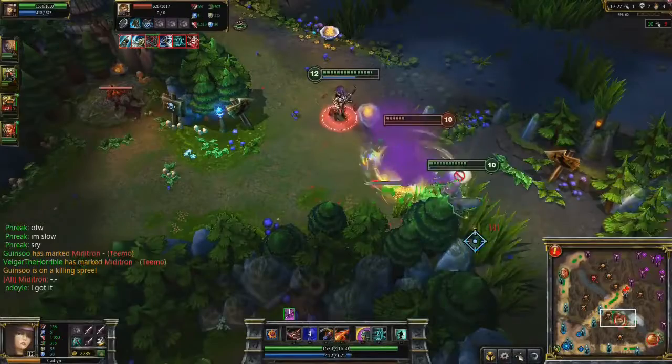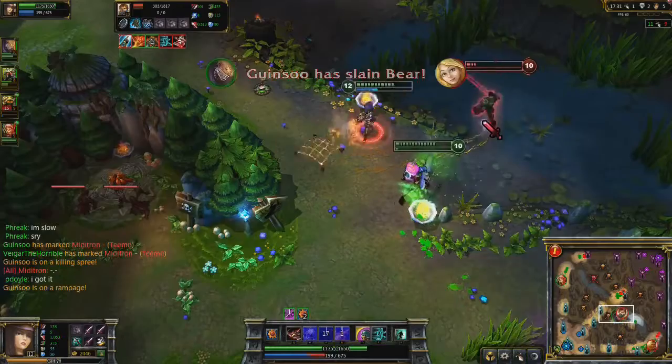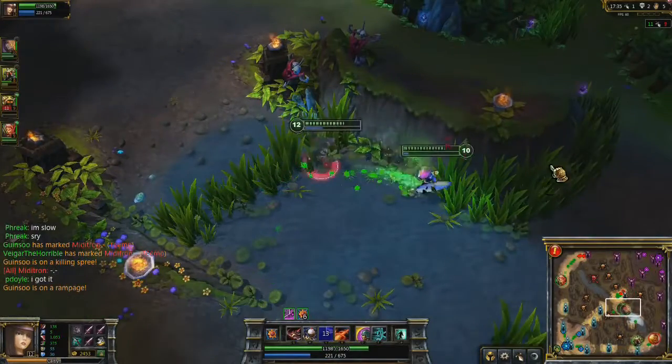Sometimes these mechanics work together. Garen tries to fight me and then Ghosts away once he realizes he's losing. I cast 90 Caliber Net backwards to hop over the wall and then fire Piltover Peacemaker while he's still in the fog of war.